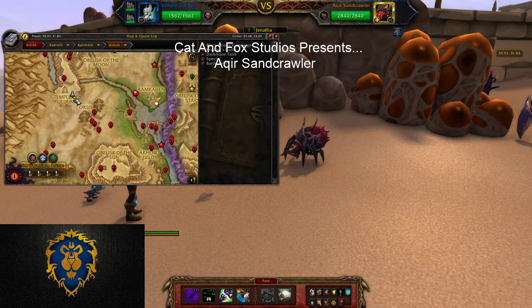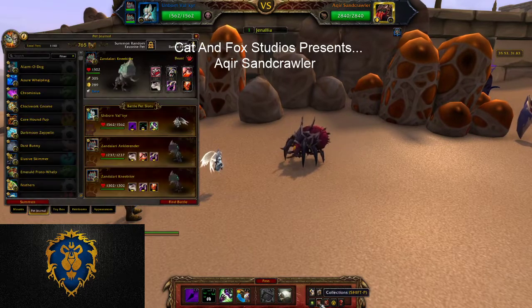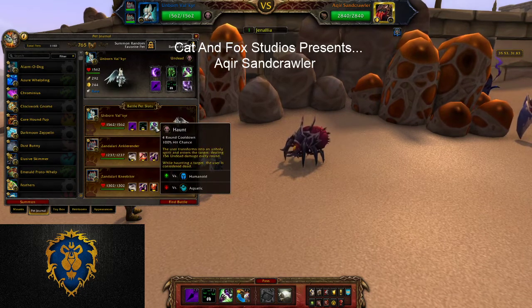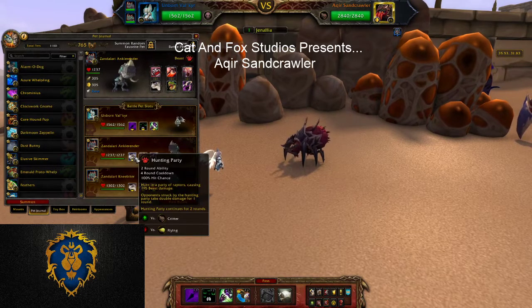Just between the E and the O of the Temple of the Uldum, so that should help you out. Basically what I like to call this is the combo of the good old spooky combo and the Zandalarian combo. We're going to use Unborn Valkyrie with Shadow Shock, Curse of Doom, and Haunt. The Zandalarian Ankle Render — only because the speeds are up here for Hunting Party.